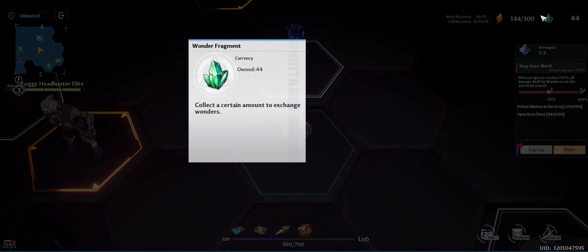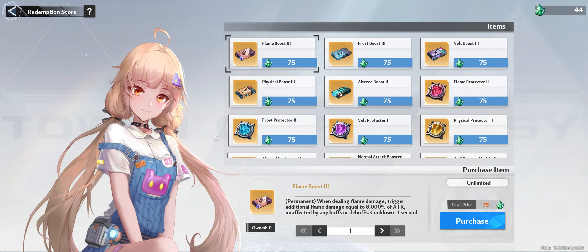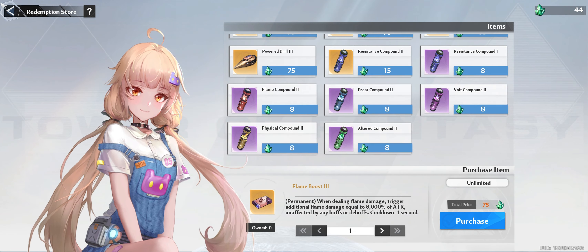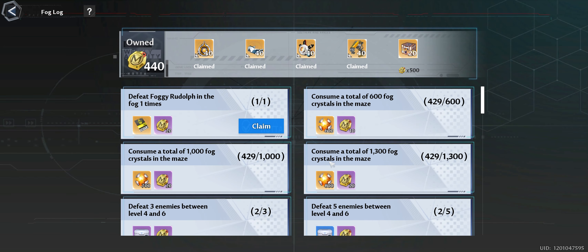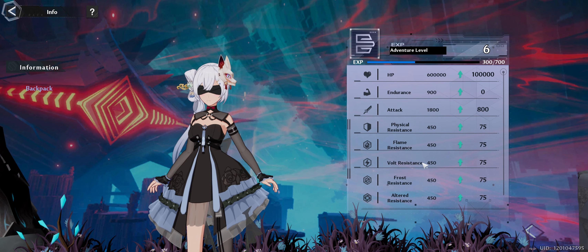Next we have our green crystals, which is going to be our currency for buying buffs — you get these from opening chests inside the map. Next we have our store, which is where we use the green crystals to buy our buffs. Next we have our log, which is where you claim your rewards, just like weeklies — similar looking page, you've got a lot of them and you will eventually claim all of them.